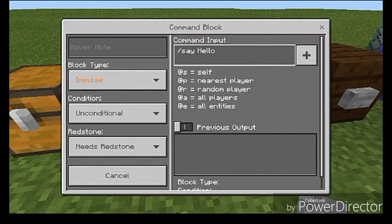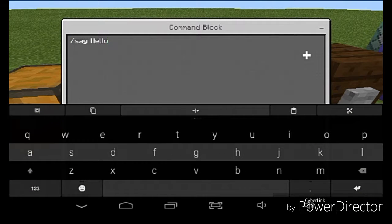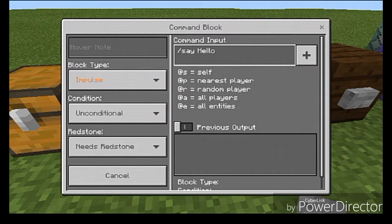Let's look at the Command Input itself - this is obviously where you put all of your commands. The plus button simply expands the command line. So if you're putting in a super long command, you can just put in a really long command, and once you exit out, if your command is too long for the command line window, it'll show a certain number of characters and then dot-dot-dot, signaling that it's too long for the window.